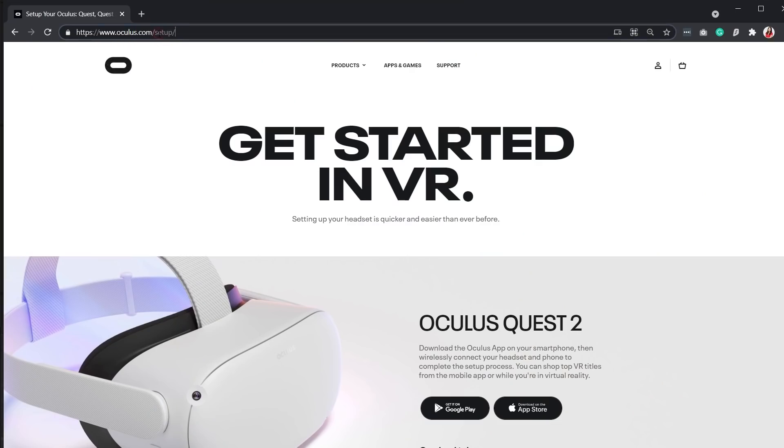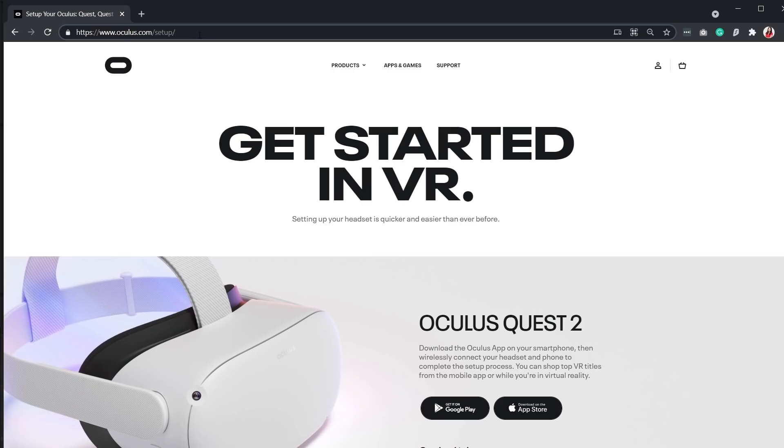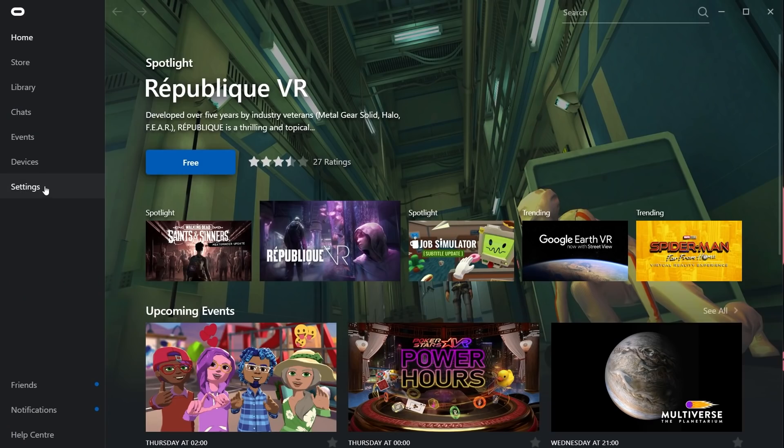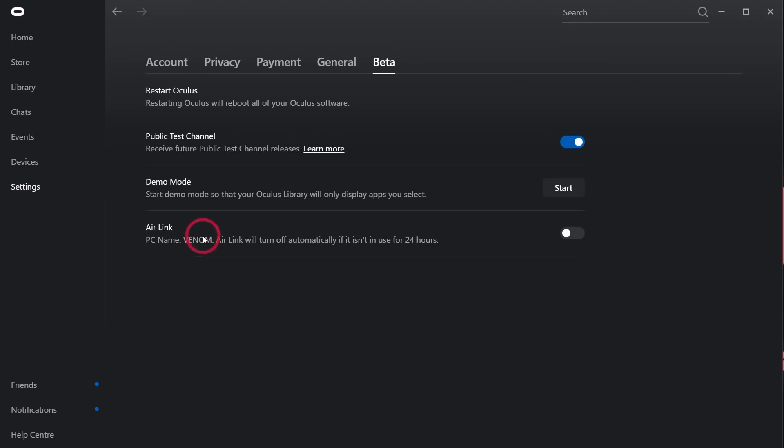Before we dive into the comparison with Virtual Desktop, let me show you how to use it. For this to work, you need the PC version of the Oculus Home app. You can download this from oculus.com/setup. Over here, at the Download Software button, you can download and install the PC app. If you have it, launch it and go to Settings, then Beta — Air Link should be here. You can enable it by toggling it on.